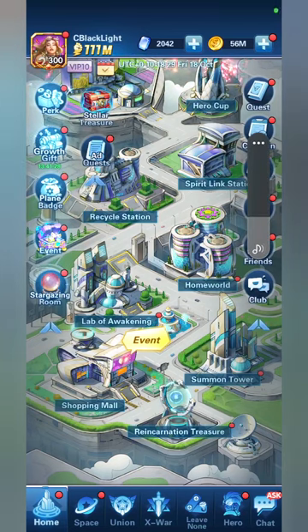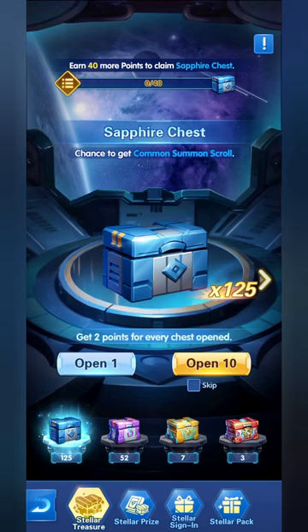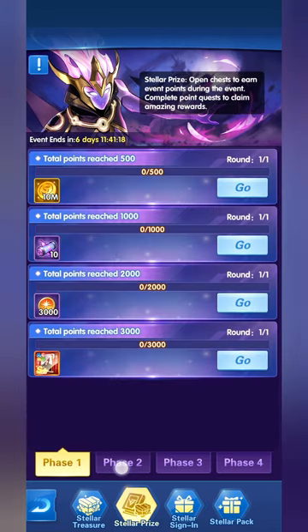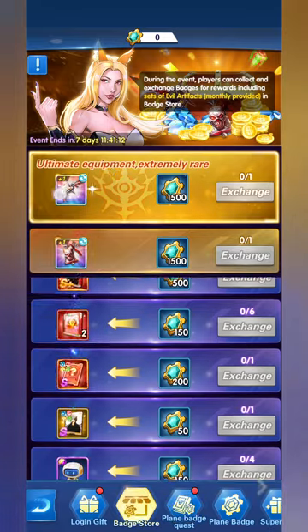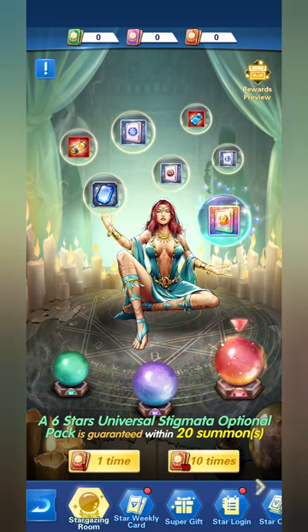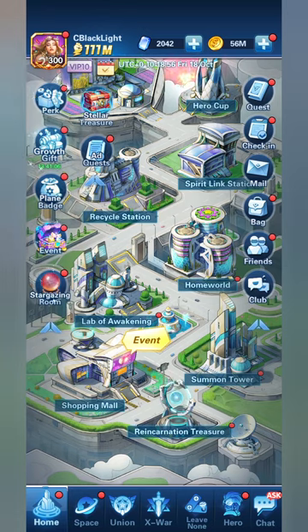Hello, it's another week of events starting in Epic Heroes. We have the Stellar Treasure — look at those chests and those rewards! We have Plain Badges with rewards we usually never get, and then you have the Stargazing Room in this lovely week of events. Without further ado, let's get started.